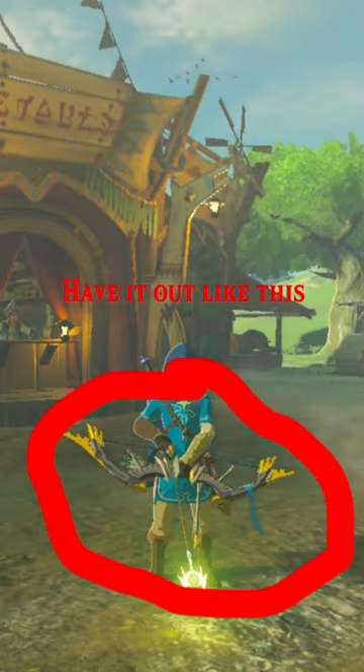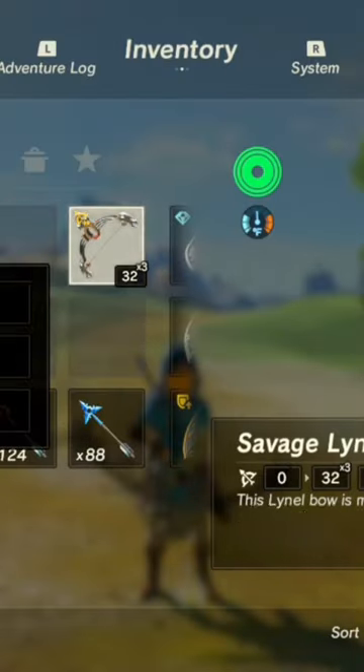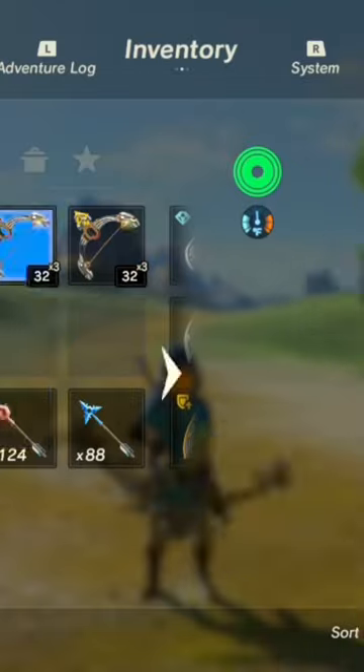To set up the glitch, you need to equip one of your multi-shot bows and your shock arrows. Then you need to press ZR to take out the bow. And here's the glitch at normal speed.